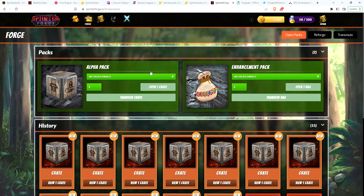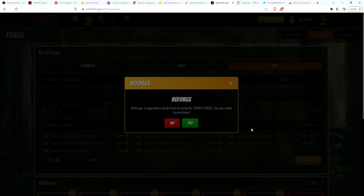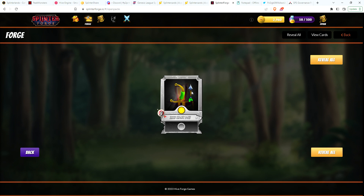Now let's go to the main part of the video and actually reforge. Go to Epic, and let's reforge my eight epics into a legendary for 2500 forgium. Like I said, this is really rolling the dice, but we'll see if we get lucky. We got our one legendary, and like I said there's a 10% chance of it becoming gold — it's not gold, but...